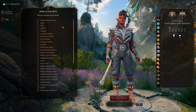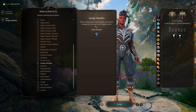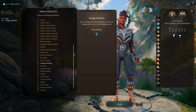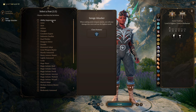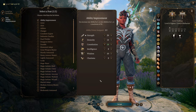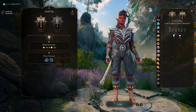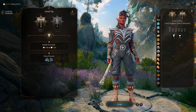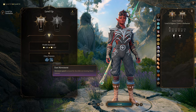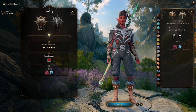At Barbarian Level 4 we're getting another feat, and it's entirely up to you what you want here. Savage Attacker could be good, but it might not work with thrown attacks, so it depends if you want to focus on throwing or melee. I'm just taking an Ability Score Improvement to bump up Constitution for extra HP — it's especially needed in Act 3. At Barbarian Level 5 we get Extra Attack, which we already have, but we do get increased movement speed, which is nice for getting distance for maximum throwing damage.